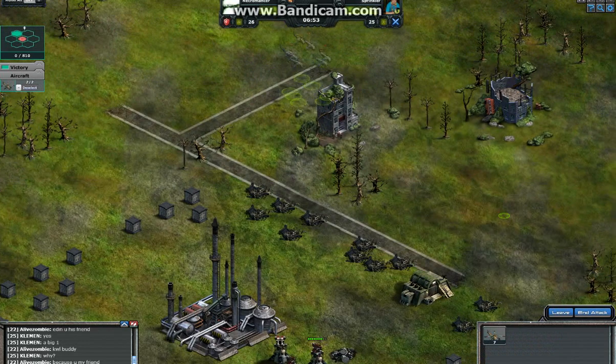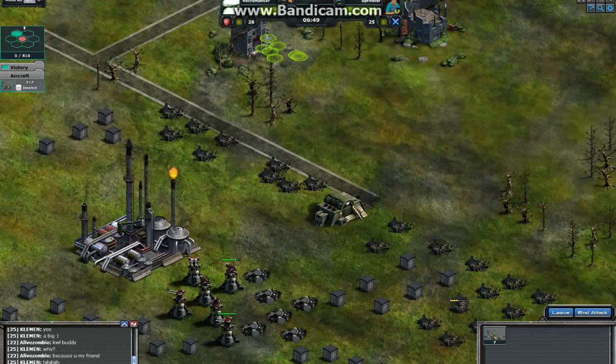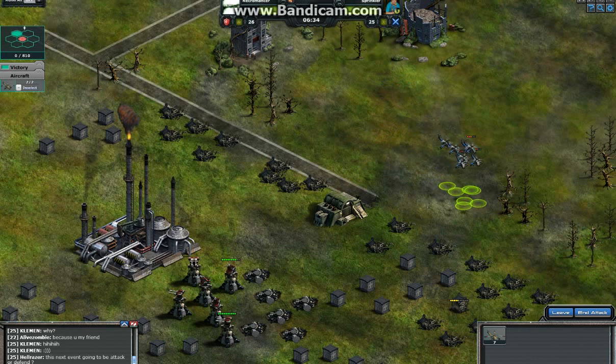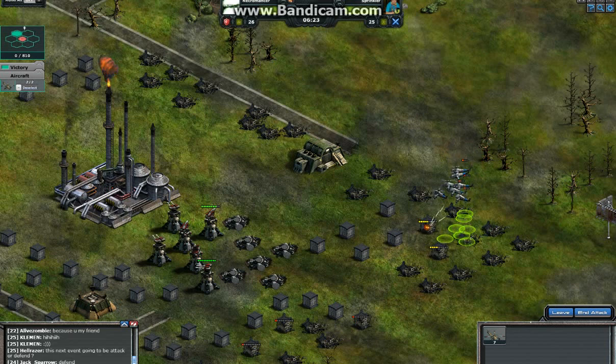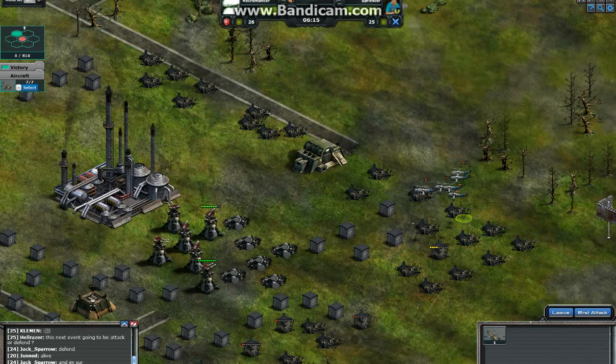Deploying aircraft and moving them into the right position. I want to put them here. I've got a low margin of error, so I'm going to use this block I just destroyed to line up my Cobras. Selecting them all and moving them a bit up.